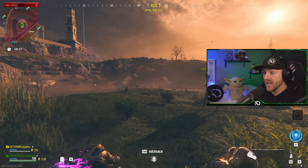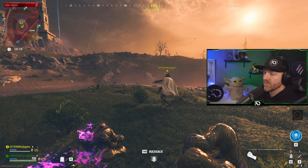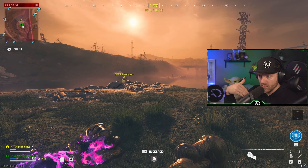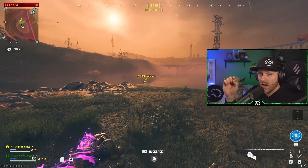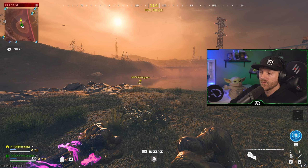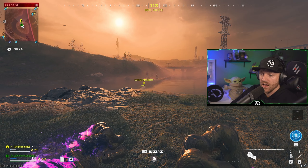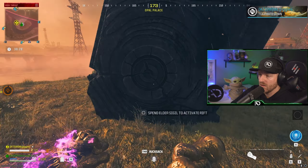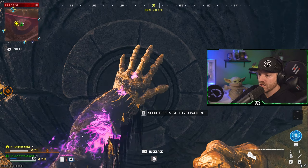Now this is where it gets interesting. He's going to run off and get downed. As soon as he gets downed, I'm going to start the Elder Sigil. He's going to get hit right here — a couple more shots will probably do it. Now I'm starting the Elder Sigil.